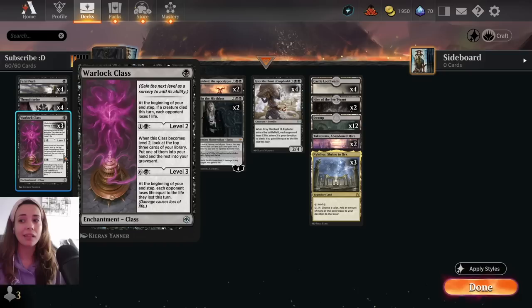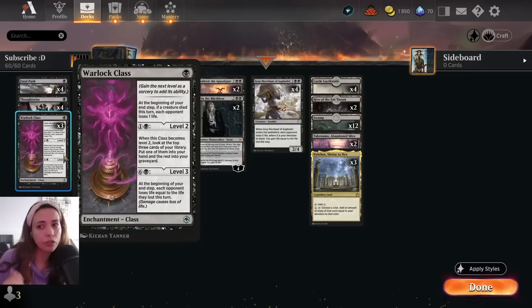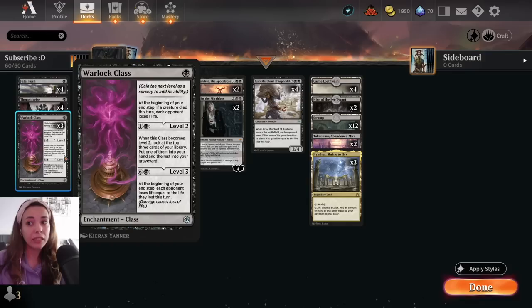We have three Warlock Class. I like this card because, first of all, it's a permanent, so it's always going to count towards your devotion. It also helps you find your key cards. At the beginning of your end step, if a creature died this turn, each opponent loses one life. The two mana ability lets you look at the top cards and choose one, with two going to the graveyard.